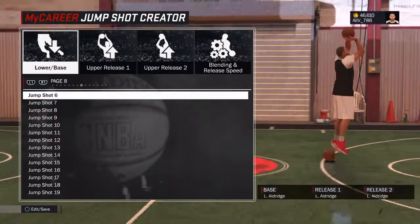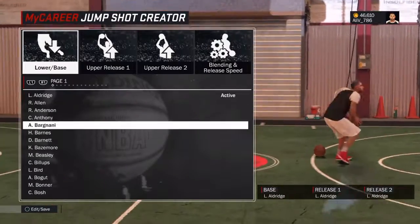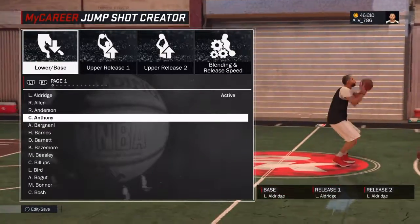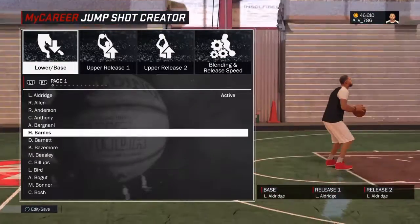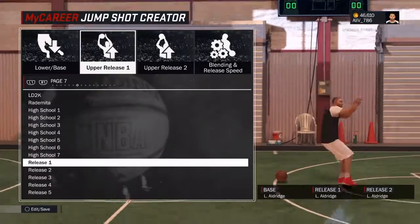Make sure you say yes, because if you miss that, you won't be able to get the Jump Shot Creator. So once you agree to it, you go see him, you come back, and your agent Bruce says Coach K has left something for you. What has he left for you? The Jump Shot Creator.